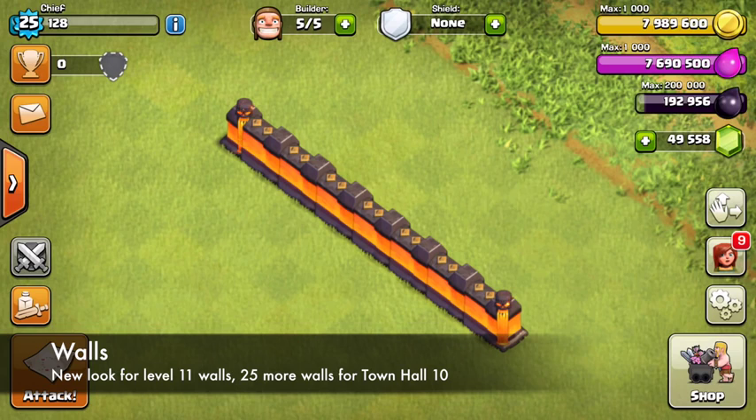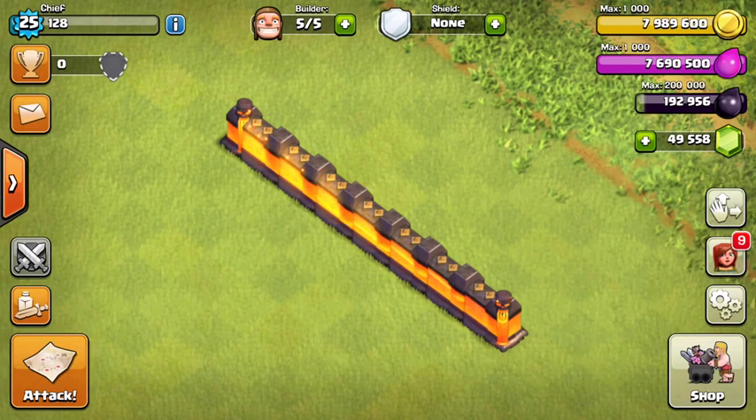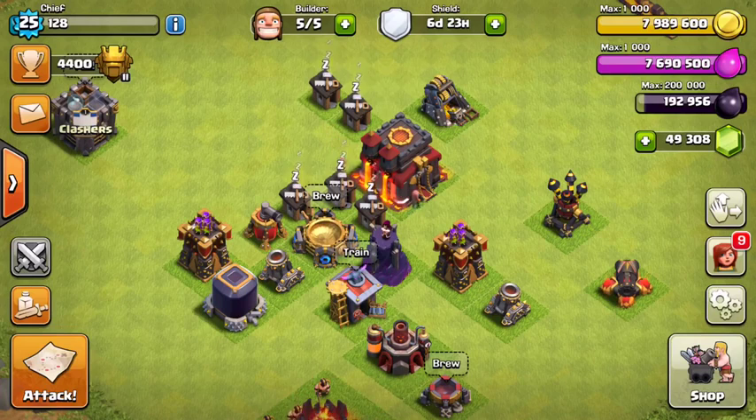They announced that the level 11 walls are going to get a new look and not look like they're sticking out of nowhere. The level 11 walls are a lot oranger now — they're actually being called the magma walls — and definitely anything is an improvement over the old walls. Speaking of walls, 25 more walls have been added to Town Hall 10, which makes sense since they didn't add any new walls when the air sweepers came out. That's definitely going to change up the bases a little bit.